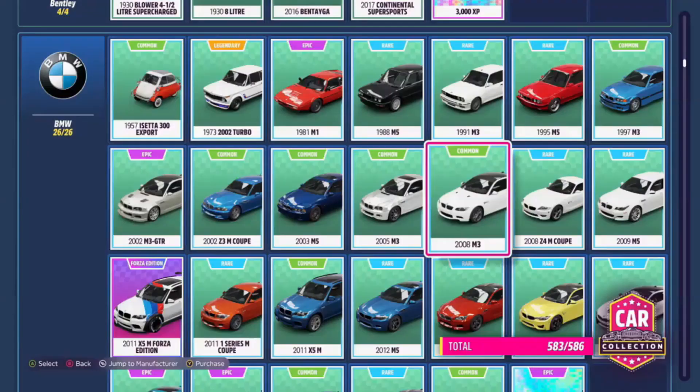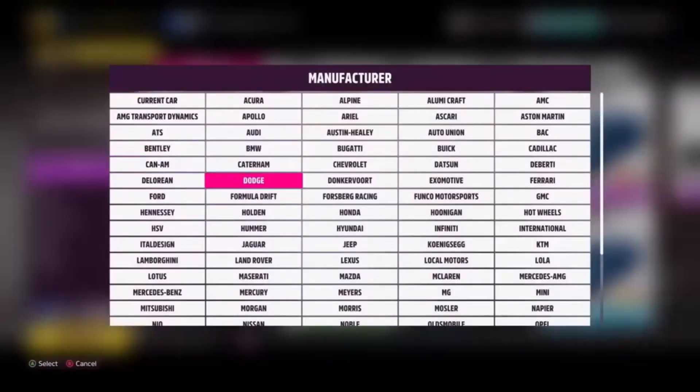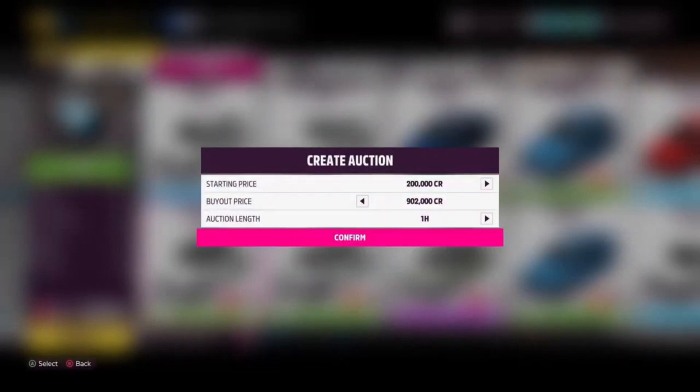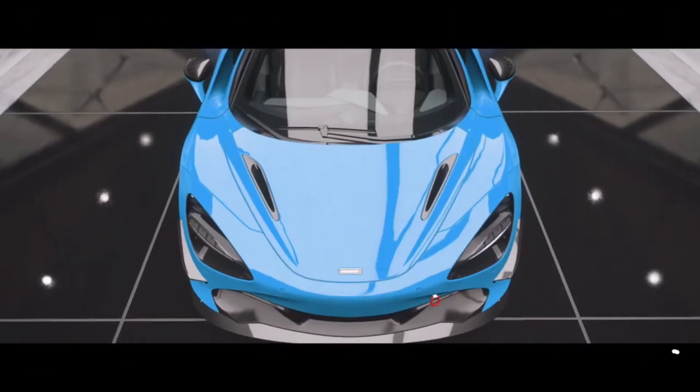The first one is the BMW M3 2008, which you can buy from the auto show for 50,000 credits and then turn around and sell on the auction house for 900,000. This gives you a profit of 850,000 credits. It's a very profitable method — you can turn credits into more credits very quickly with no skill points required. This is just a straight money-to-money method.